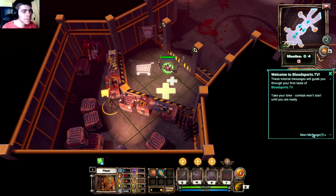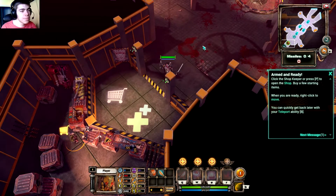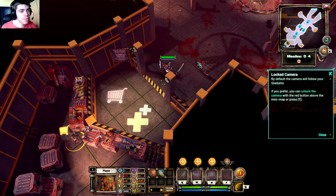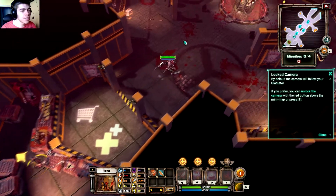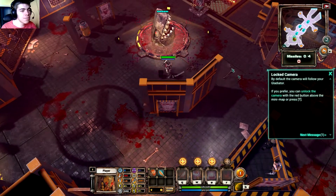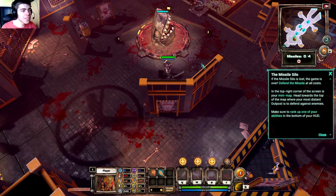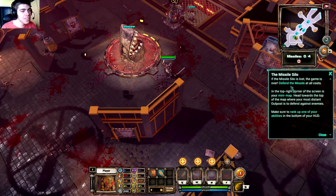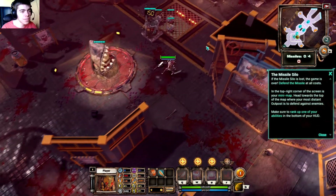Right-click to move, and you can quickly get back to base with your teleport ability. The default camera follows you, but you can press T to unlock it. Looks pretty cool, pretty standard. This is the missile silo we have to defend — it launches missiles to annoy other villages to get more enemies. You can rank up one of your abilities, and this is your mini-map.